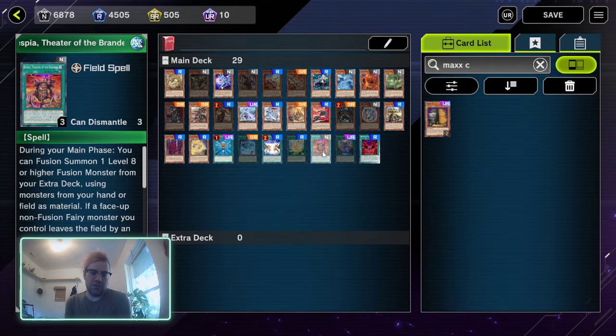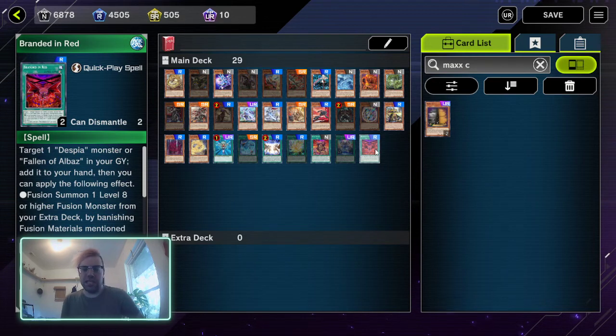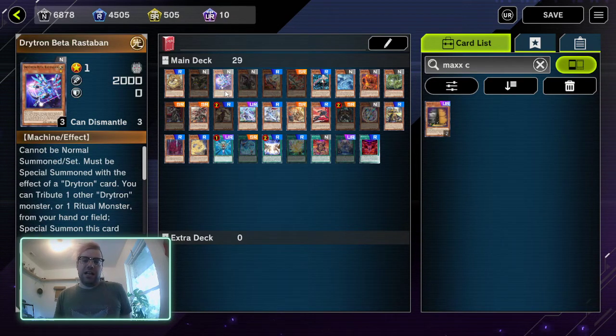Theater of the Branded — you do not activate Maxx C when they activate the card; the card is already on the field. During your main phase you can fusion summon one level 8 or higher fusion monster from your extra deck — that is the effect you will chain Maxx C to. Branded in Red — the only time you'd chain Maxx C to this is if you want to discourage them from doing a combo or summoning from the extra deck, because they have the option to not summon from the extra deck and just add something to hand. If encouraging them to not summon is your goal, or if you want a card to play out of it, Maxx C could be good — but it won't be as much value as chaining it to Drytron or a Zoodiac card or a Tri-Brigade kit.